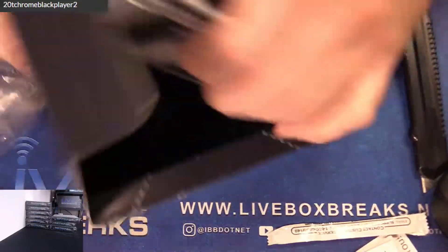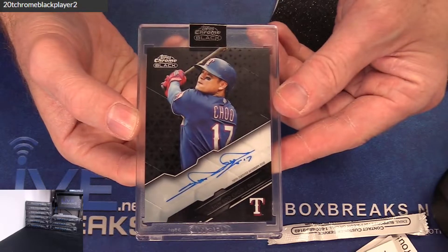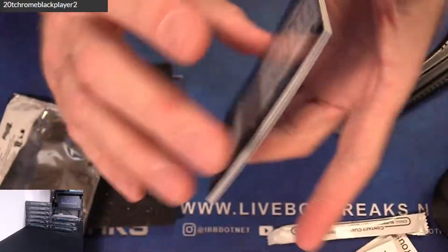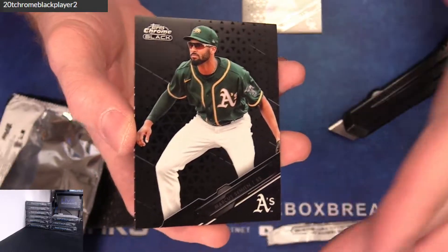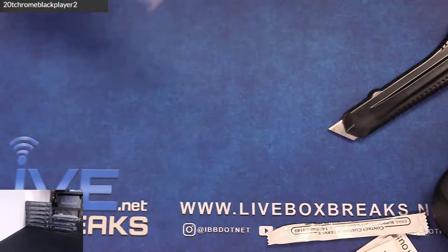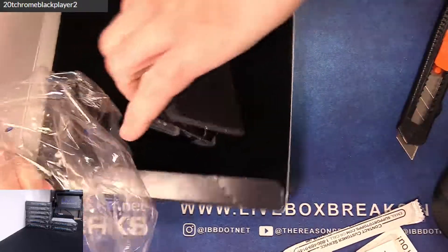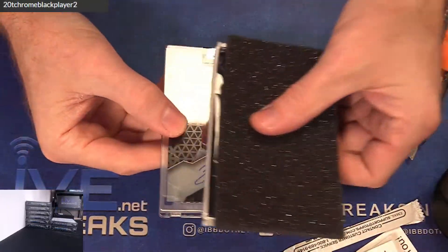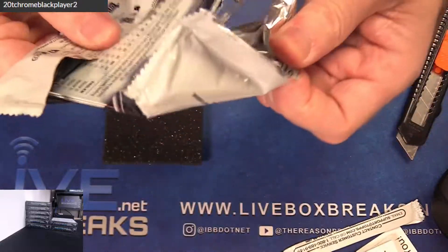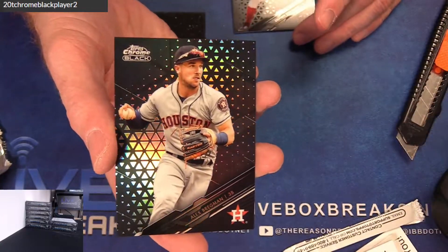Next up, we got Sinsoo Chu with the auto. Story. Story, Simeon, and a 199 Cody Bellinger. Nice Cody B! Next up, we got Zach Gallion. Nice Strasburg and a 199 Alex Bregman.